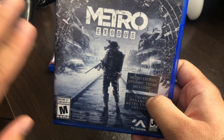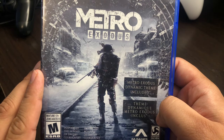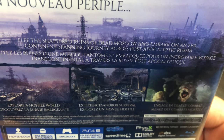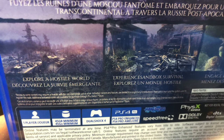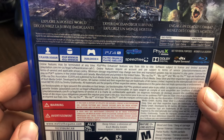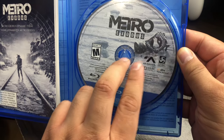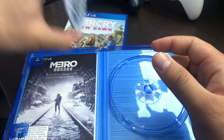I haven't been following any trailers or gameplay but I am super hyped. Right there it says Metro Exodus dynamic theme included — I'll show you guys that in a second. It looks very similar to the artwork you guys see here, simple and nice. On the side you guys also see Metro Exodus. Here's the back — a new journey. I'll zoom in: embark on an epic journey across Russia, explore a hostile world, experience sandbox survival, engage in deadly combat. One player only, 45 gig minimum install, PS4 Pro enhanced. Going inside — make sure you take out the disc.